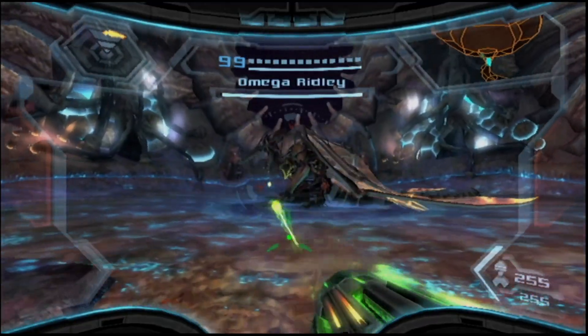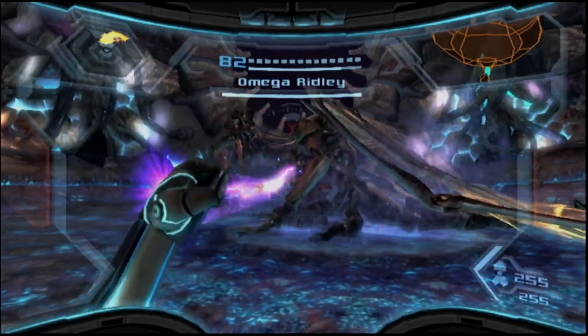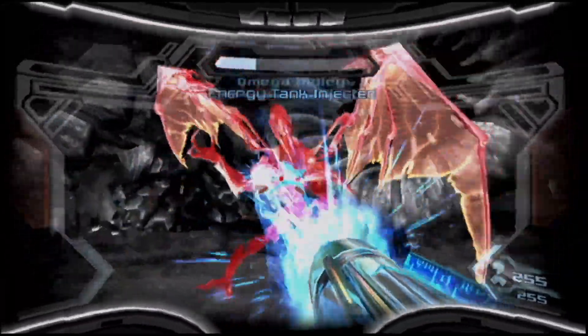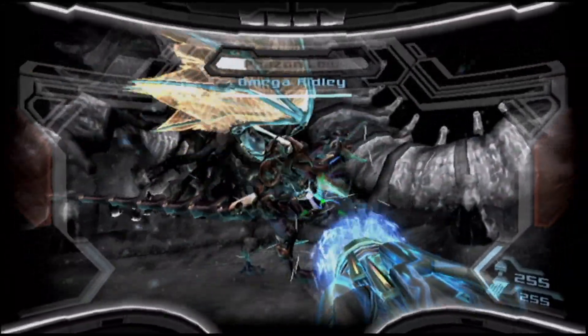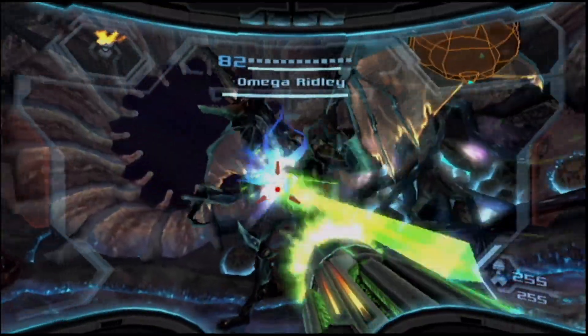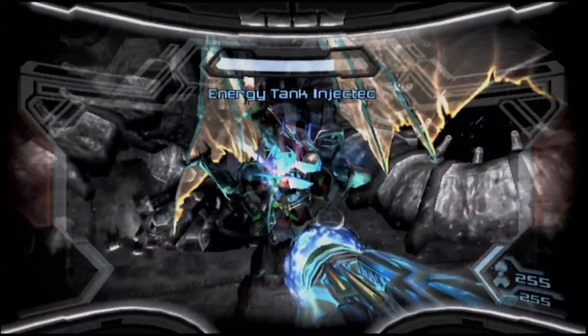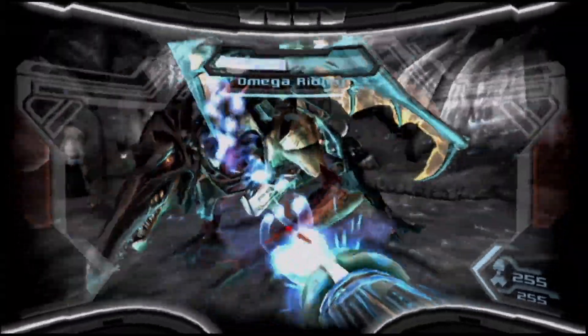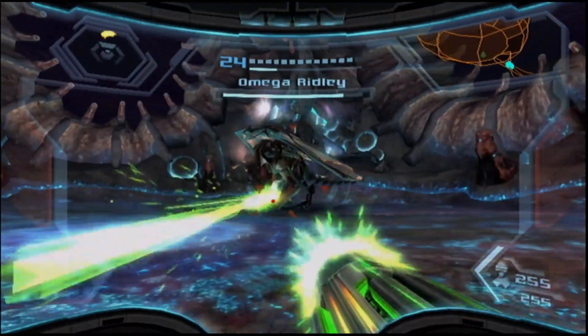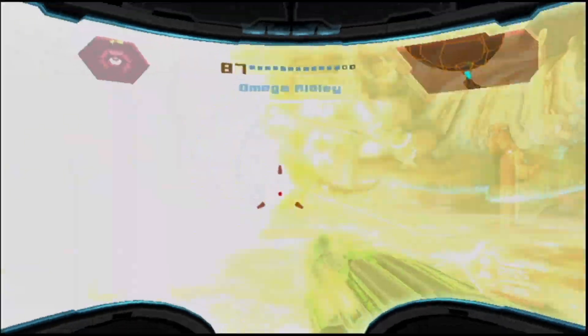Alright! Now pull his chest plate off and go Hyper mode to town! You want to use the charge beam because you always get a lot more shots out of it. Otherwise he just stands there and doesn't get hit that much. So basically just go Hyper mode and charge beam happy.